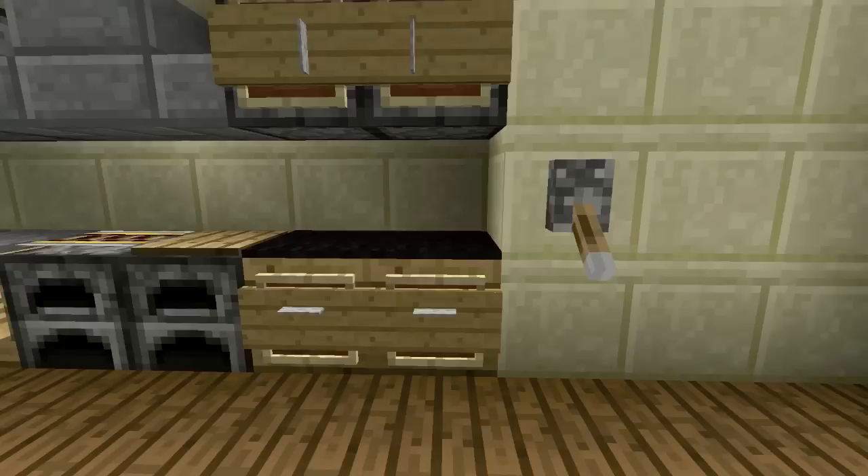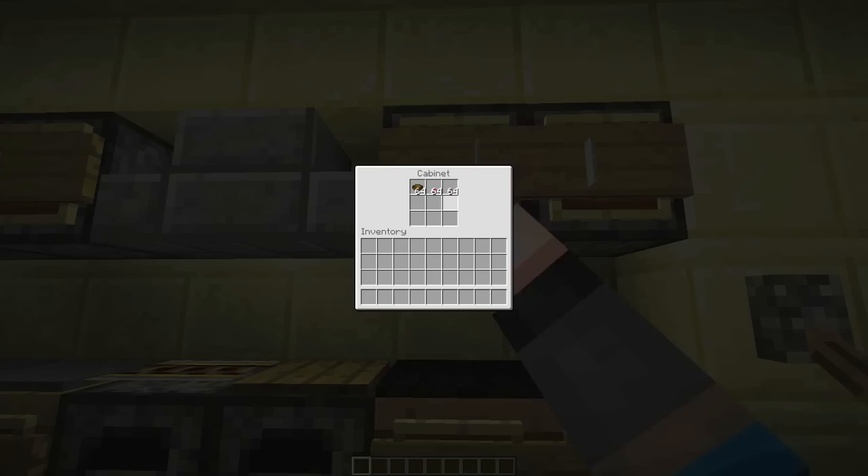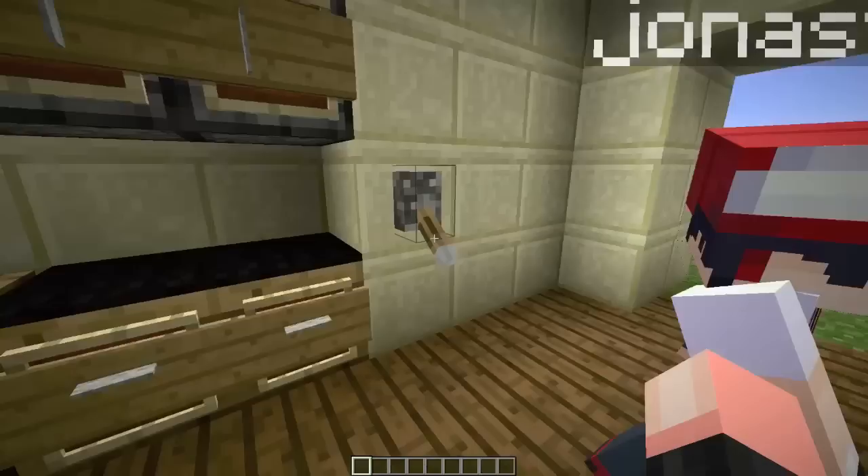First off, we have the cabinets. The cabinet was designed by me, and Jonas decided to make it fully functional, so there it is. If you click it, it holds up to 9 items — perfect for holding any item you want. I prefer using it for ingredients, such as these right here.